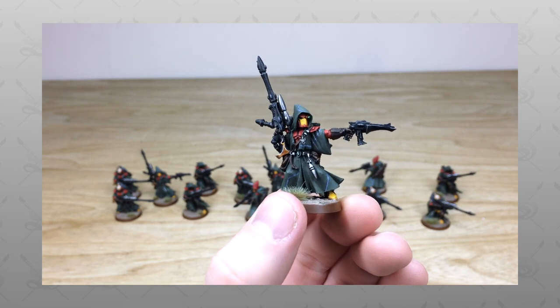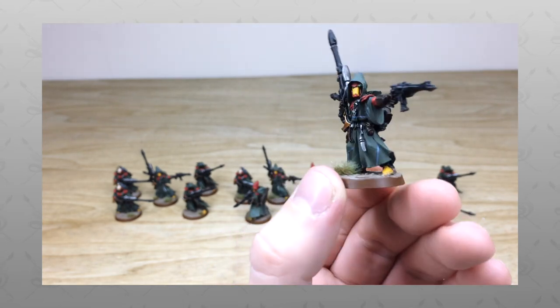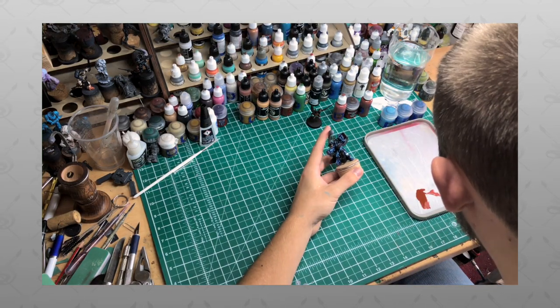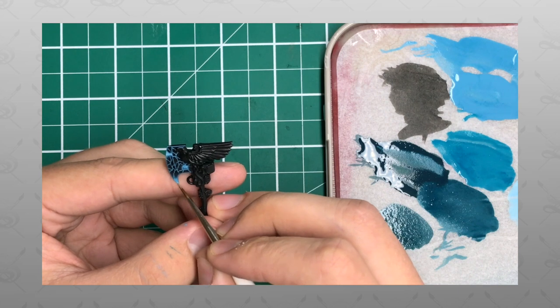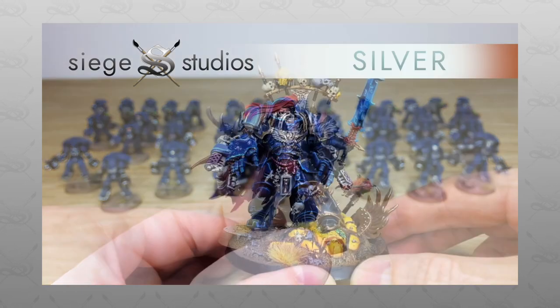Hey guys, hope you're well and welcome to this commission showcase video. We've got some Craftworld Eldar for you to check out today. If you're new to Siege Studios' YouTube channel, welcome. Here at Siege Studios we're a UK-based premium commission miniature painting service with four levels, starting at a Bronze premium gaming level all the way up to Platinum, which is competition entry quality.